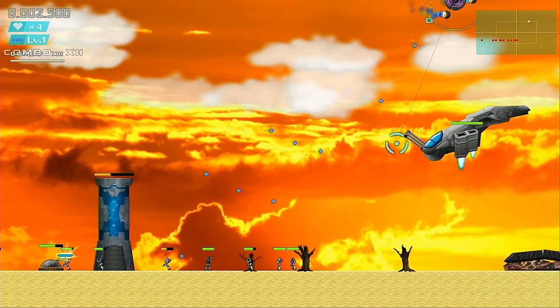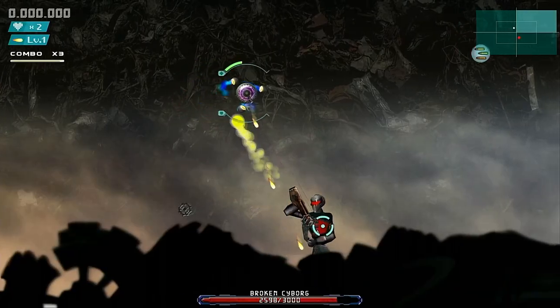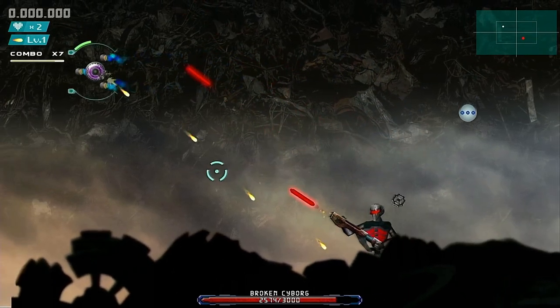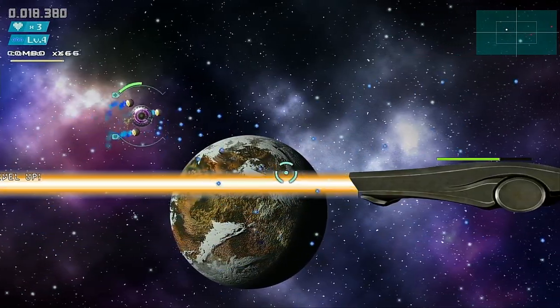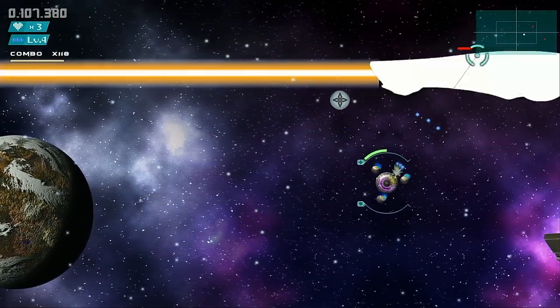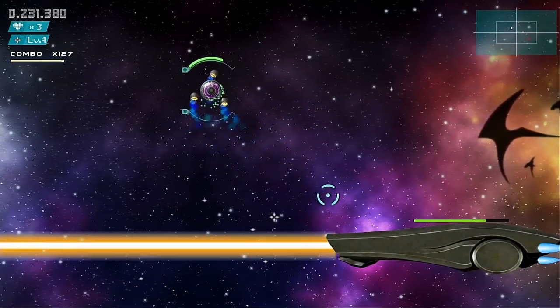Welcome back to the channel where today we're going to be taking a look at a game called Void Source. It's a twin-stick shoot-em-up title which, unlike traditional shmups, allows you to fire in any direction and sees you traversing through a range of environments, destroying anything in your way with 25 weapons and a bunch of different bosses to beat.